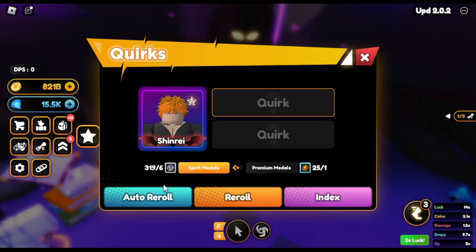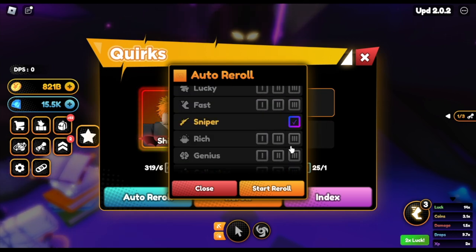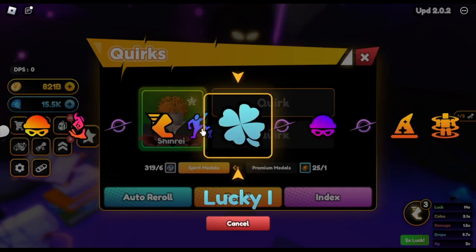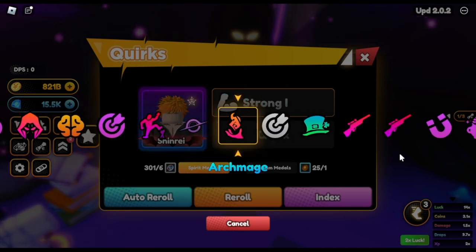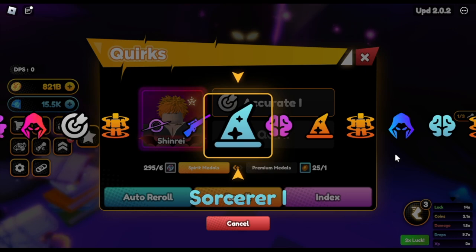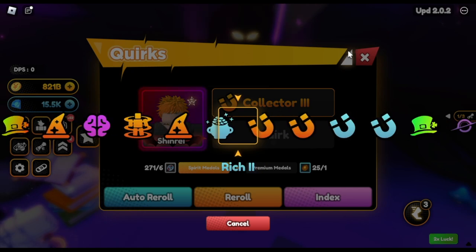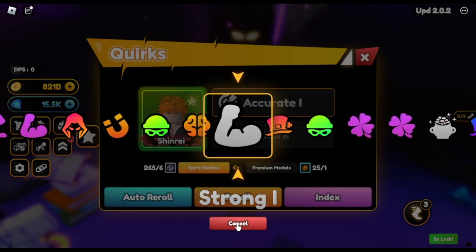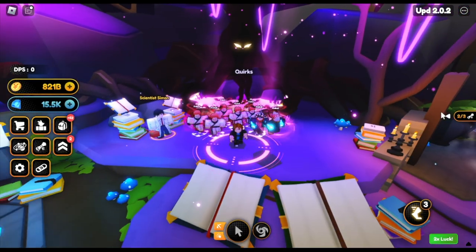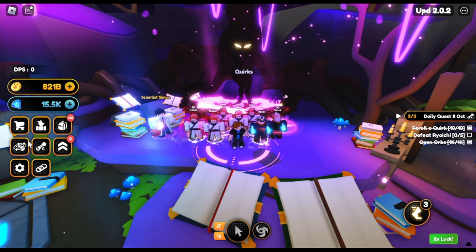We've done the 1K orb, so now we're going to re-roll 10 quirks - I'm gonna make this fast. Obviously they won't be giving us good quirks. Last four... three... two... and there you go, that's 10.